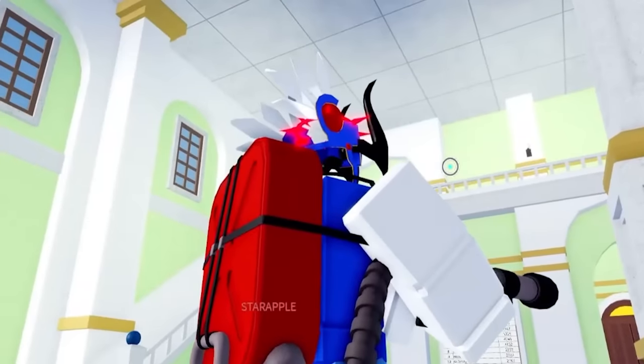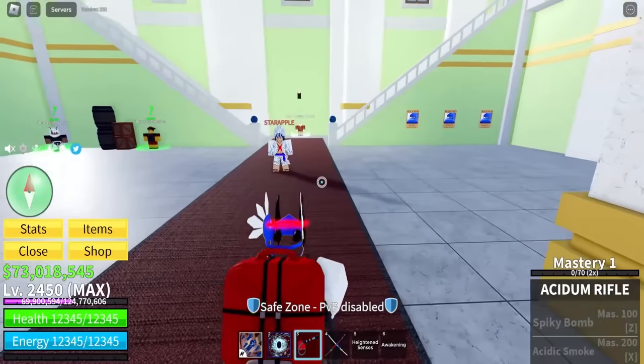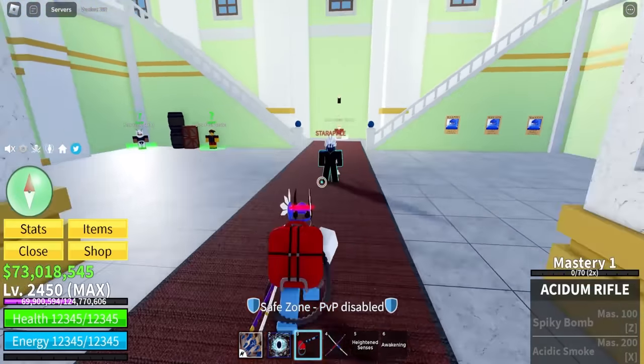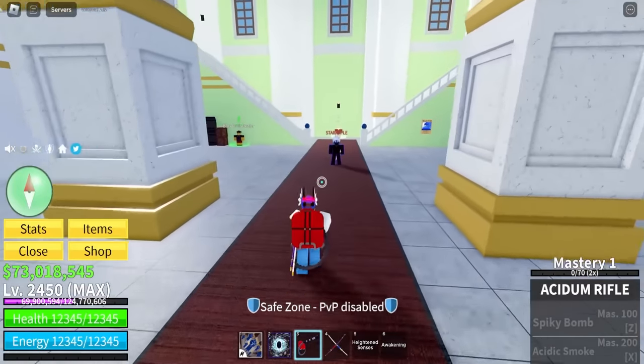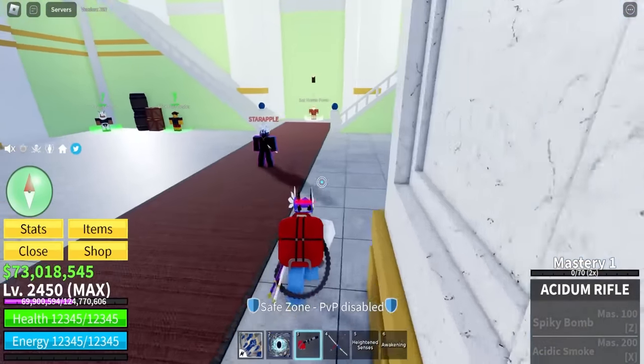What is this fuel tank thing behind me? But Star, you're here — today we're gonna be testing this gun, the Acidum Rifle. Apparently this has high damage, good combo potential, and everything on it.